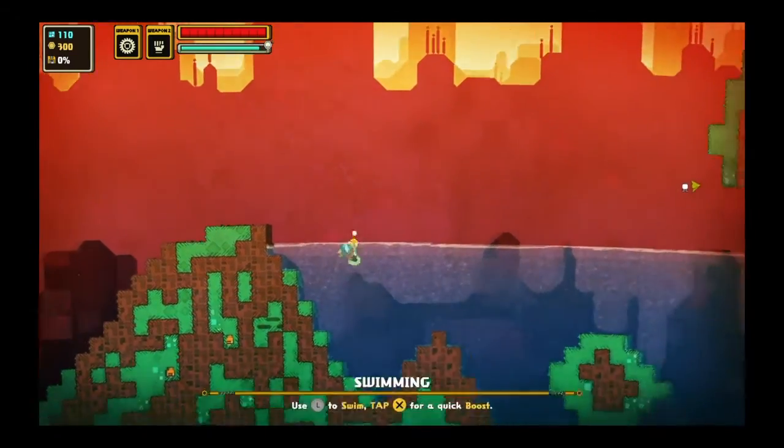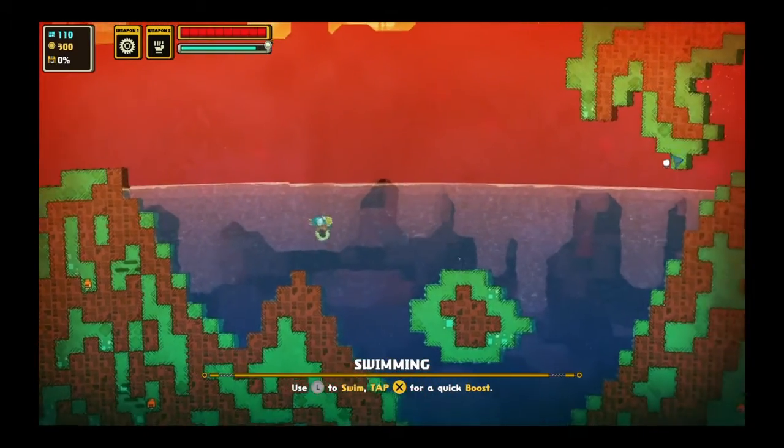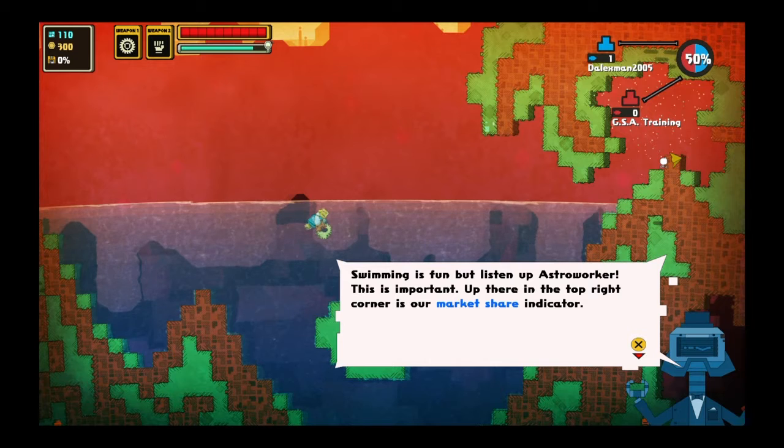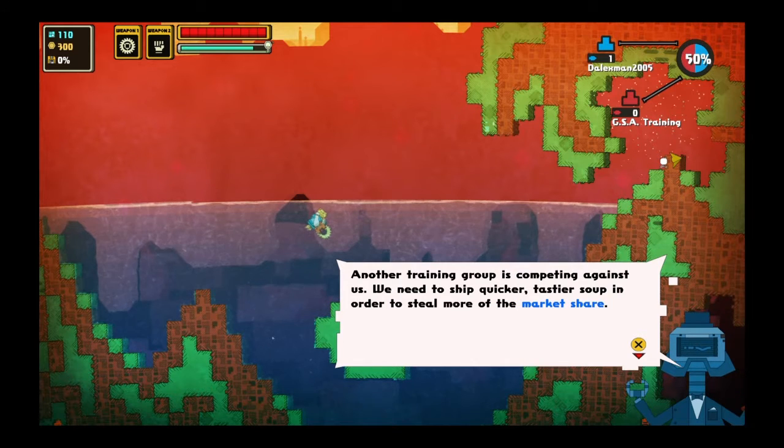We have to get past this lake. Swimming is fun. But listen up, astro worker — this is important. Up there in the top right corner is our market share indicator. Another trading group is competing against us. We need to ship quicker, tastier soup in order to steal more of the market share.